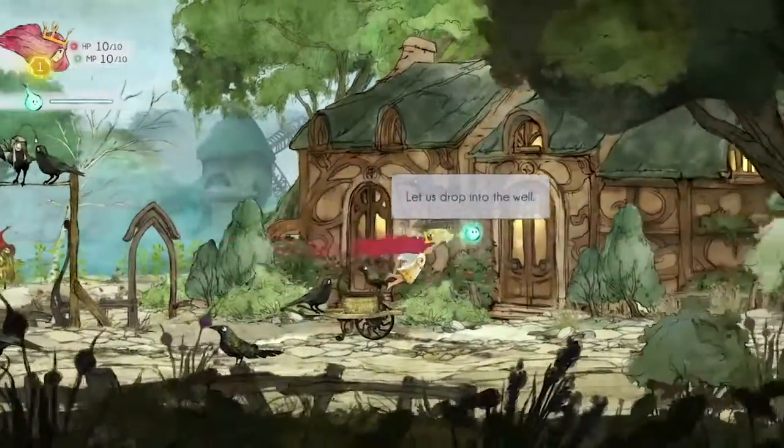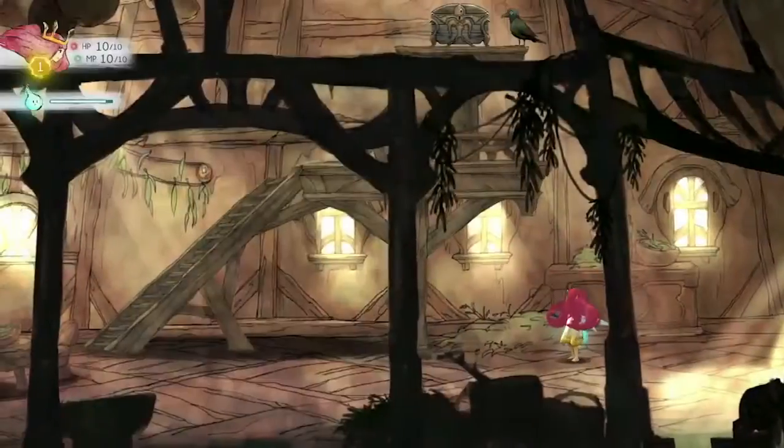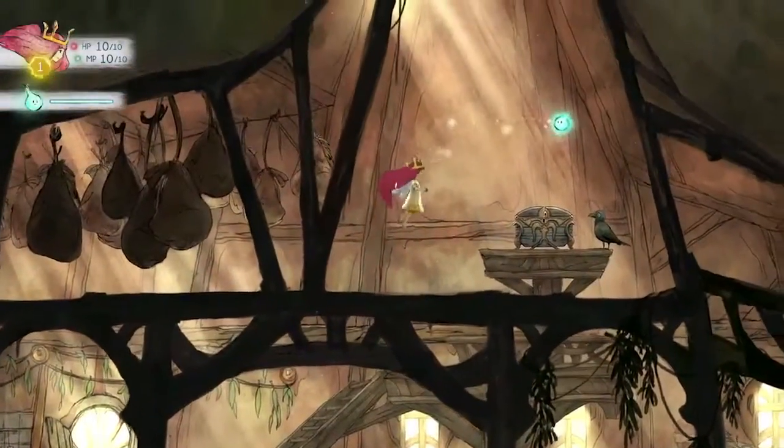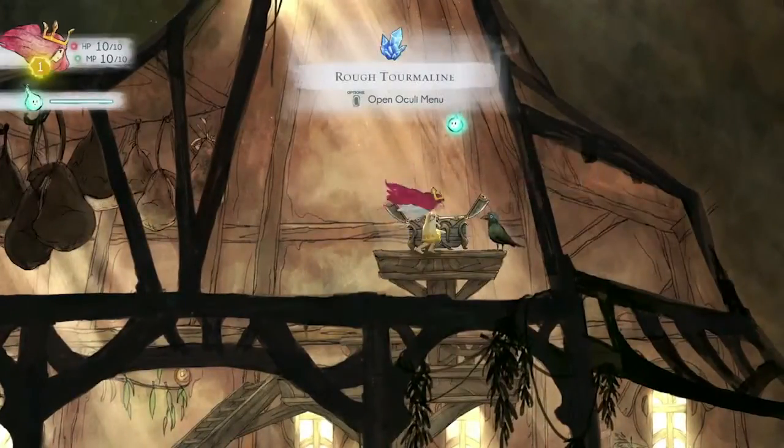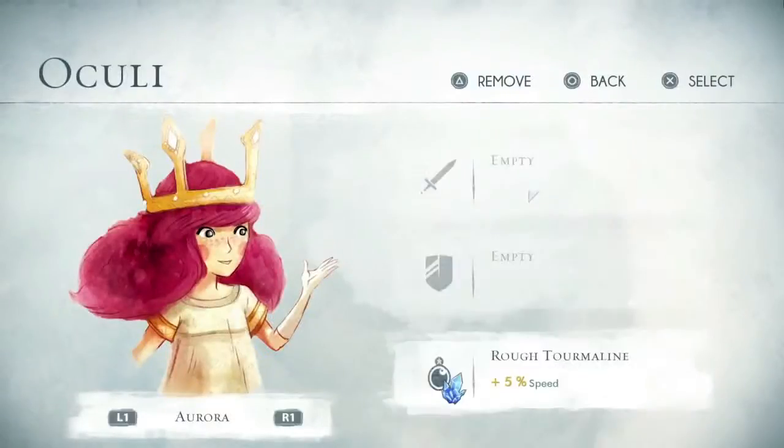Since the game is also an RPG, you are able to explore inside the houses to find oculi to power up your characters. Each oculi has a special effect on your character, and you will also be able to combine them to make an oculi more powerful.